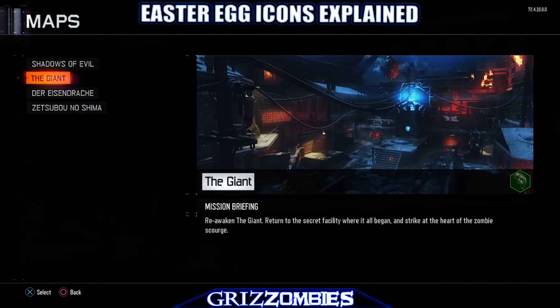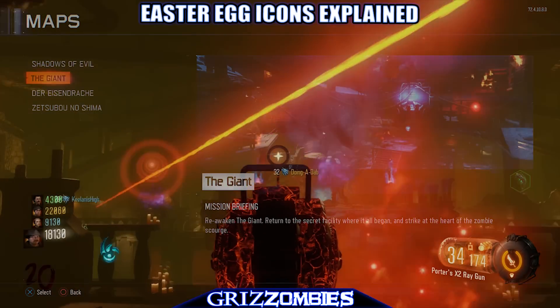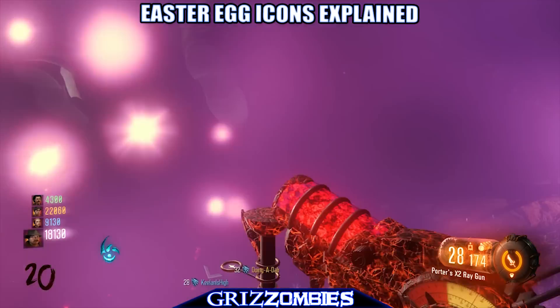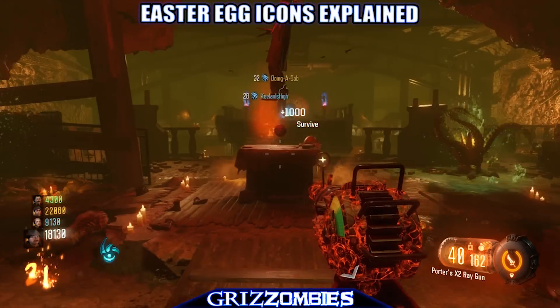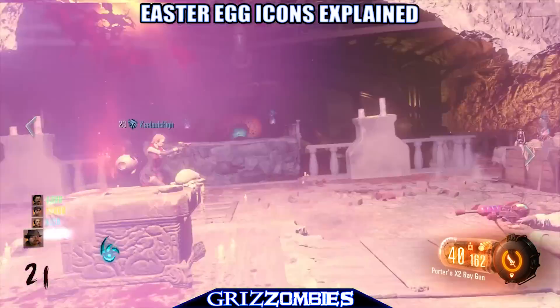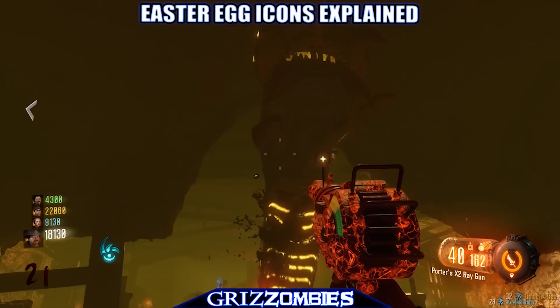And I want to know how many of you guys have these Summoning Keys, because you're going to need them coming up in the future. In Shadows of Evil we needed four Gateworms to perform the ritual. So we have three Gateworms and we have one Summoning Key — we need a fourth Gateworm, which will be DLC 3.